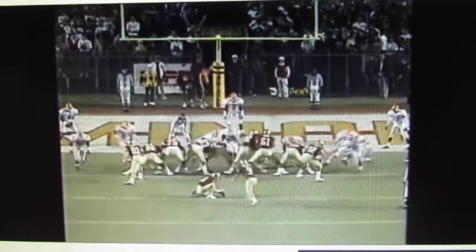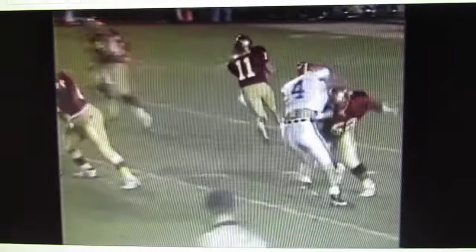Florida State — one of their main plays, a staple for them, is to bring Casey Weldon out on the sprint and throw the comeback to their great All-American Lawrence Dawson. This time they baited him, went out and up, and got the big touchdown to start the football game. Richie Andrews knocks it through, it's 7-0. Casey Weldon comes outside. They've thrown a lot of comebacks off this play. This time he fakes it and goes long, and they hit the home run ball on the first play.